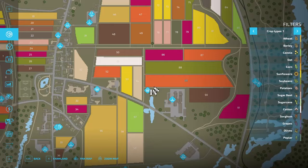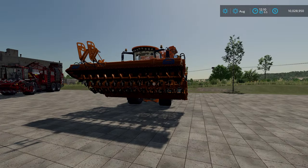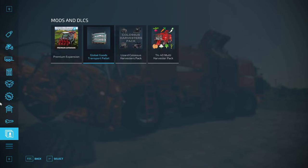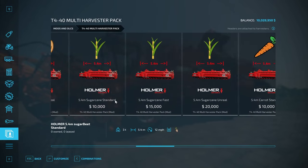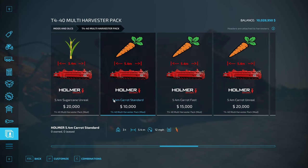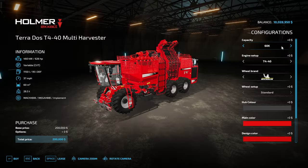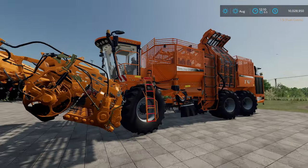The next thing I want to show you is the T440 Multi-Harvester Pack by Mark Thor. In this pack you want to grab one of the carrot headers - they're all 5.4 meters. This one goes at 12 miles an hour, this is 24, and the one I have is 62 miles an hour. You can adjust the color to whatever you want. You also want to get the harvester to go with it - you can do 60K capacity, 250K, or up to 1 million liters, which is of course what I went with.